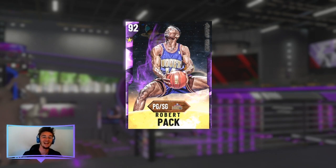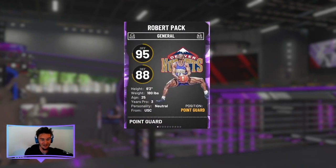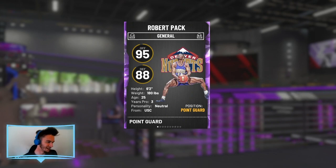This Robert Pack in previous games has been ridiculously overpowered. Don't get the size and weight mixed up — he is six foot two and 180 pounds. But he is the best dunker I have ever seen, and I say that mainly for nostalgia reasons. Because I believe it was 2K16, there was a silver Robert Pack at some point in the MyTeam cycle, and he was just absolutely unstoppable. You couldn't stop him.